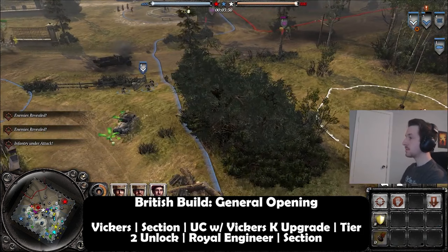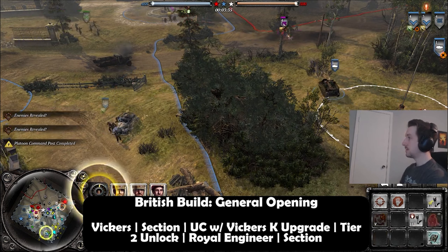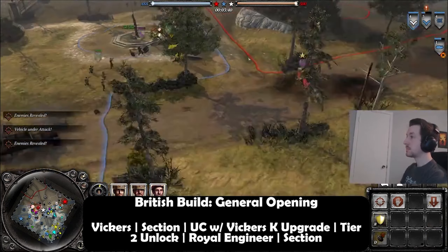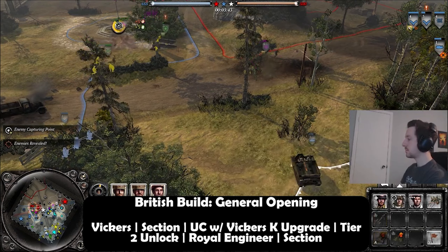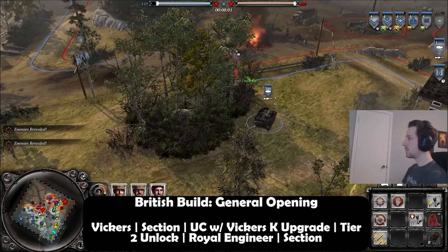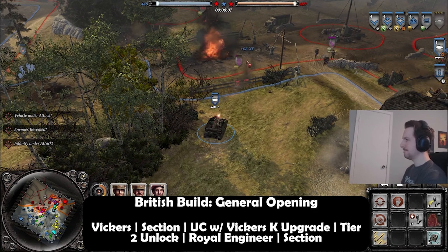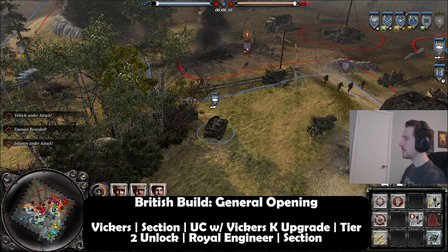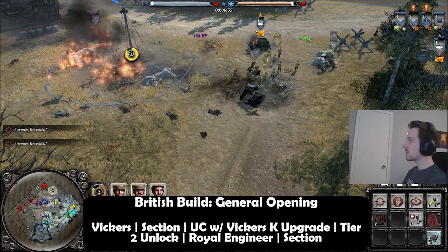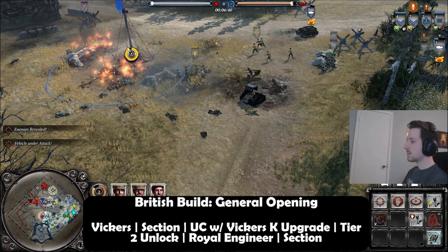The universal carrier you generally want to get on most maps — it provides so much firepower and it's really hard to kill unless they get an early AT gun. Almost every time, unless you're on a more urban map, you're going to want to grab that Vickers K upgrade. That upgrade is extremely versatile — extremely lethal against enemy infantry squads at long range. It can be used as a sniper hunter if you catch it off guard, it can even suppress if you spend a little bit of muni on it. The flame used to be really good, but it's not as potent since the flame nerf a few patches back.